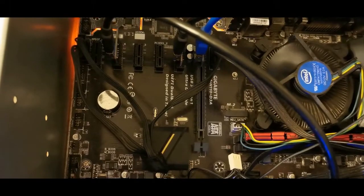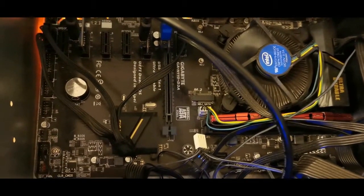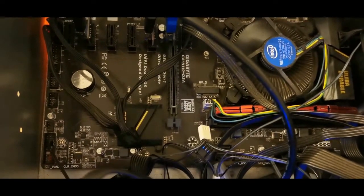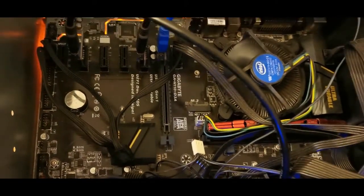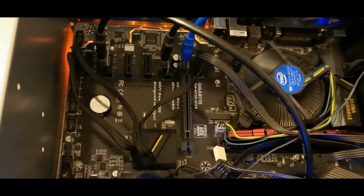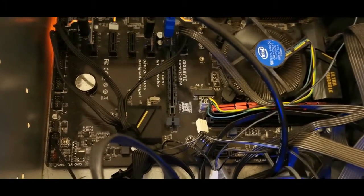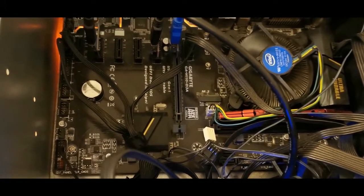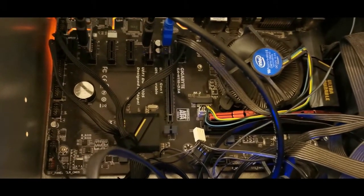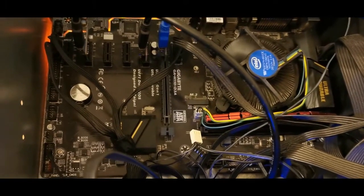We do have a Gigabyte H110 DVA — you can add six graphics cards on this motherboard, and this would be perfect for the 3060 Ti or the 3080. I'm looking at getting six graphics cards for that specific motherboard. It does have an M.2 slot, meaning we can run our Windows 10 operating system on this board on our new machine. There's four gigs of memory, an Intel Pentium CPU, and it does have onboard graphics for display.